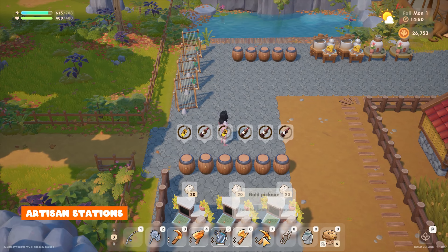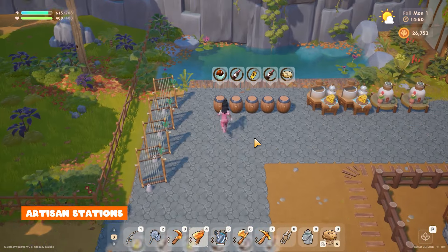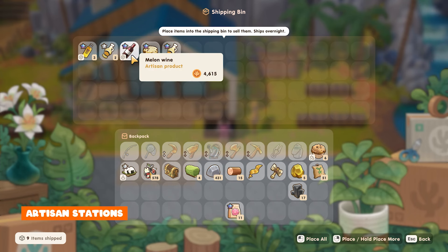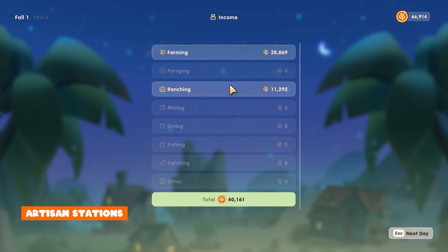Here are some of the items that will get you lots and lots of coins that I usually keep in my aging barrel on rotation: melon wine, fermented goat cheese wheels, lily mead, truffle oil and also aged sake.